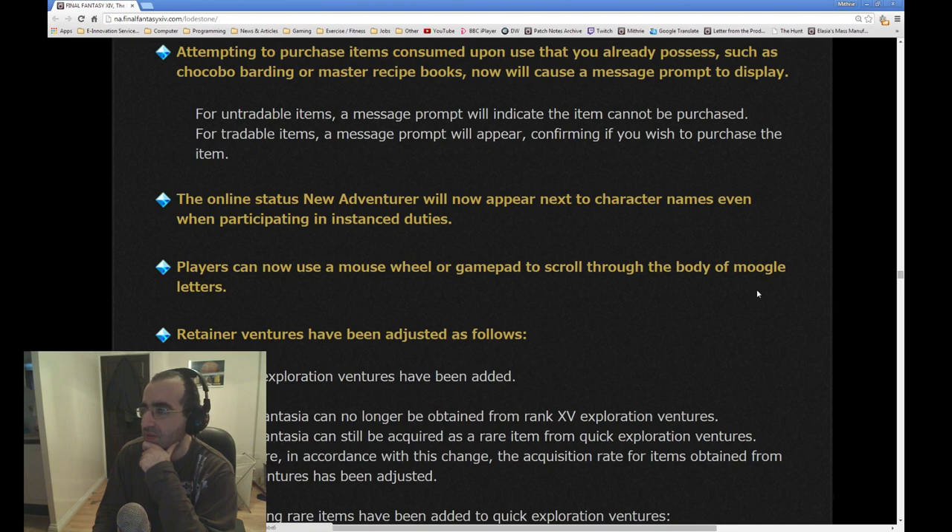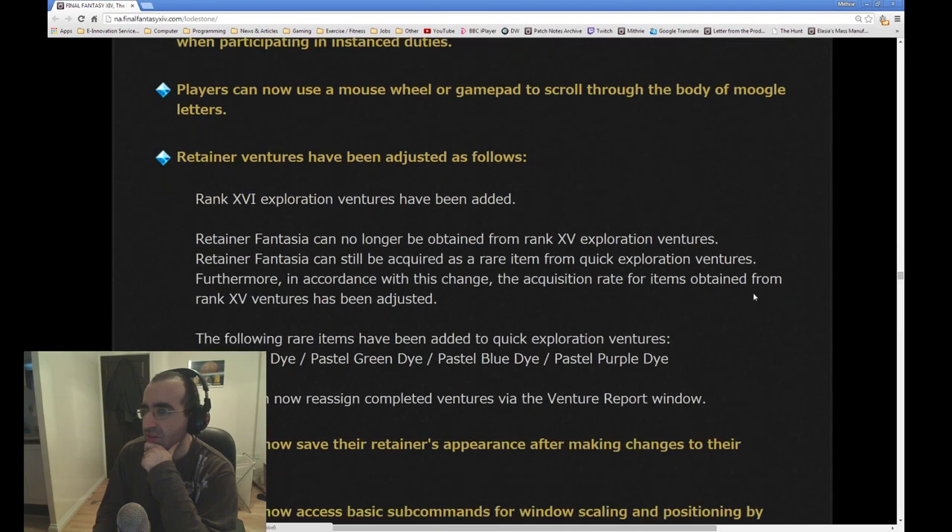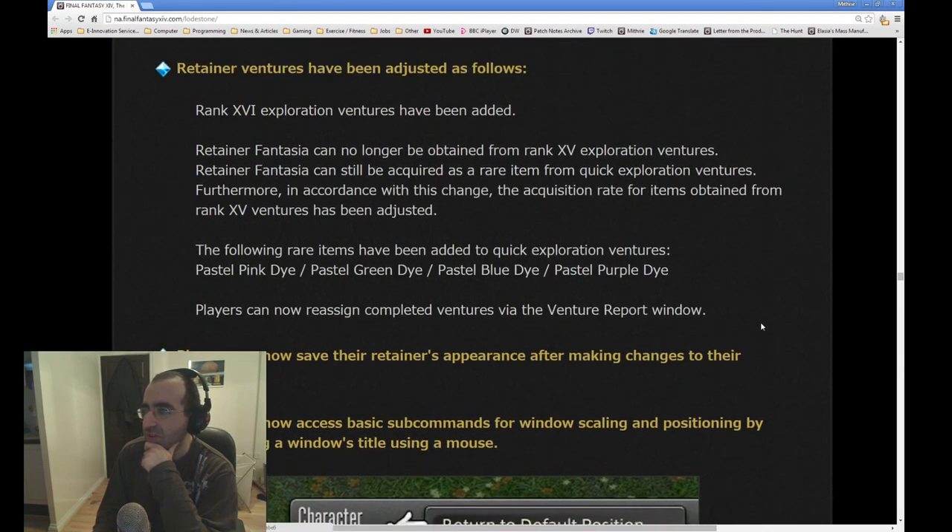For untradable items, a message prompt will indicate the items cannot be purchased. For tradable items, a message prompt will appear confirming if you wish to purchase the item. The online status New Adventurer will now appear next to character names even when participating in instance duties. Players can now use a mouse wheel or gamepad to scroll through the body of Moogle letters. Retainer Ventures has been adjusted: Rank 16 Exploration Ventures have been added. Retainer Fantasia can no longer be obtained from Rank 15, but can still be acquired as a rare item from Quick Exploration Ventures.